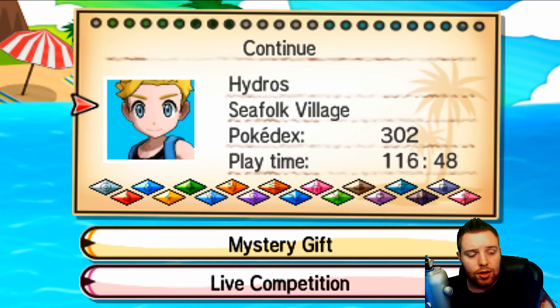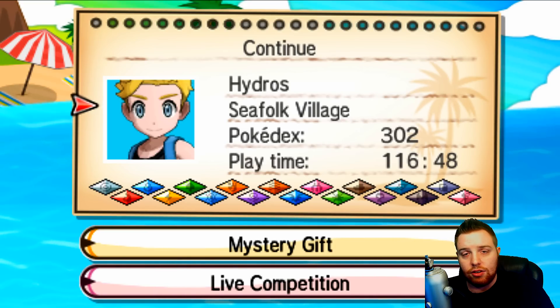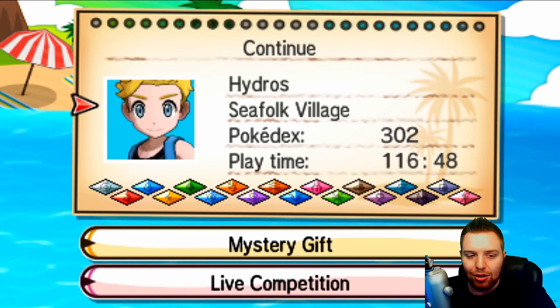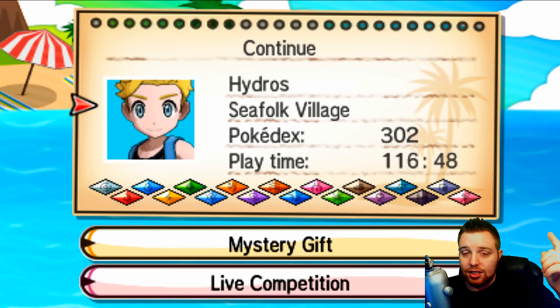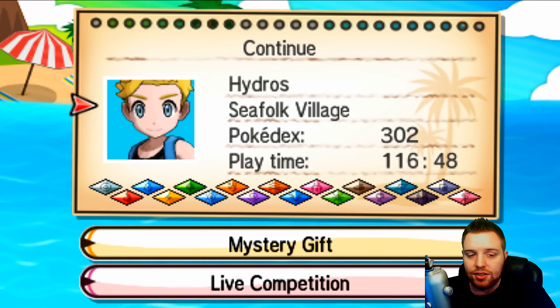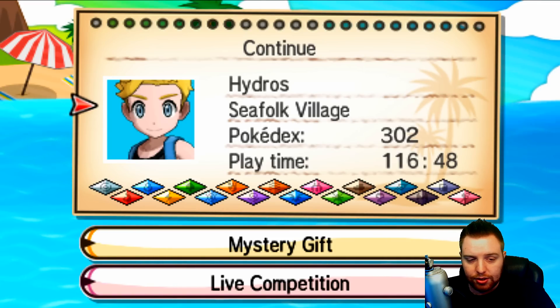So you go to these stores and pick up this little code card, redeem the code on the back in your game, and boom — you got yourself an event Marshadow. I'm going to read the list here real quick, and the list will also be down in the description below along with the Serebii link so you guys can check it out for yourselves.